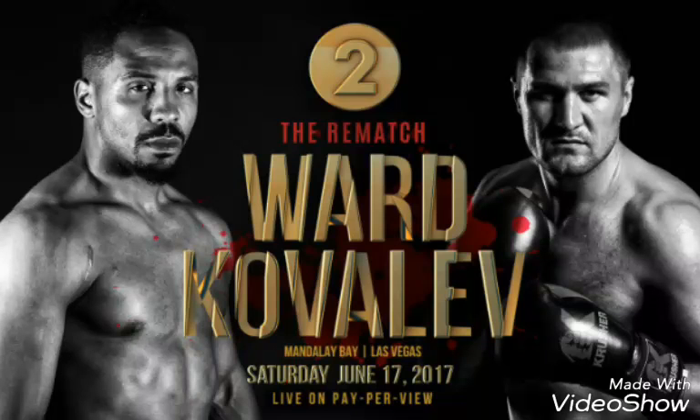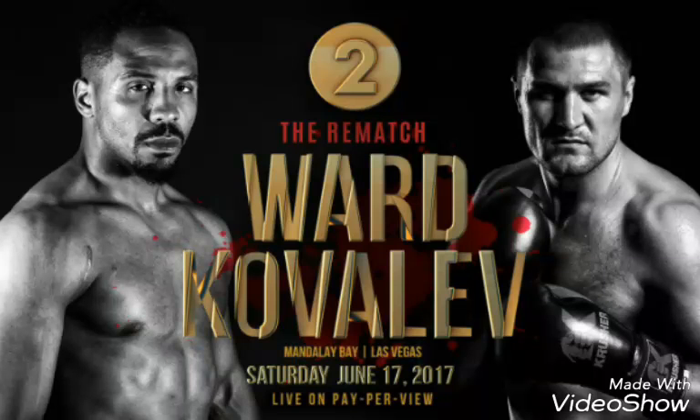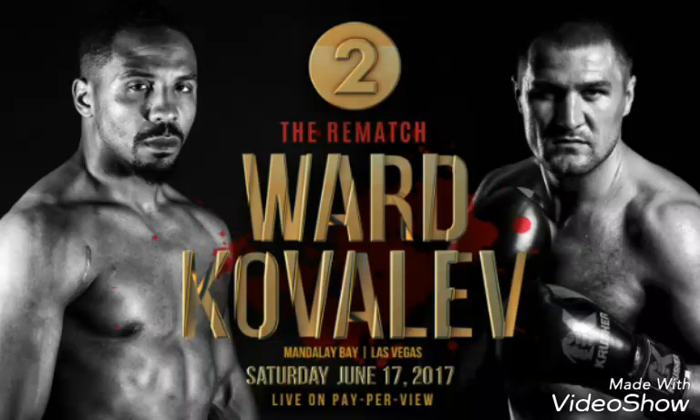Ward might dip down, feint body to head, try to come up on him - going up and down, duck under, come up, duck under, feinting. Head movement is very important - not just left and right, but also ducking under punches. Andre Ward has to be very sharp. He could try to use his own jab. Andre Ward does use a jab to the body, which will help him try to get into closer range.